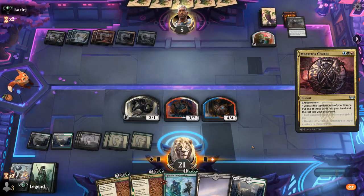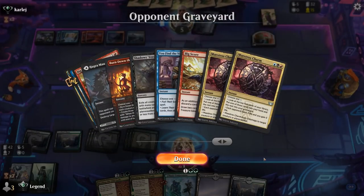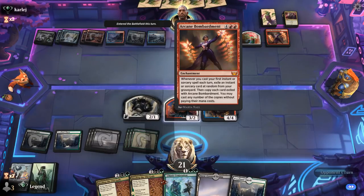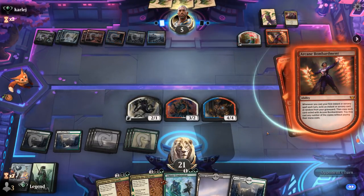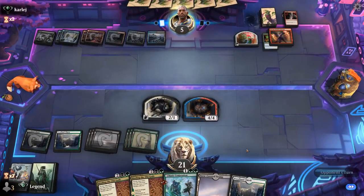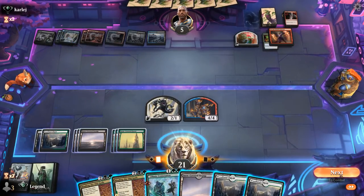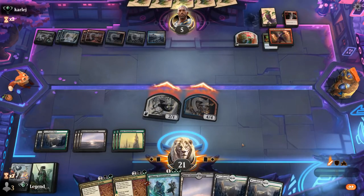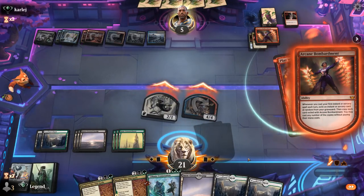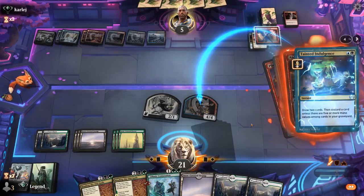Maestro's Charm goes digging — they probably want a sweeper or already have one. Shadow's Verdict would also clean up all these tokens. There's an Arcane Bombardment — a good target for Binding, but it might trigger first. Strangle takes out a creature and Bombardment plays Expressive Iteration for free, drawing 2. We start attacking. Opponent uses Play with Fire, triggering Bombardment which draws 2 more, finds a Maestro's Charm killing our 4/4. Opponent got a lot of value out of this enchantment.